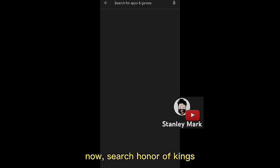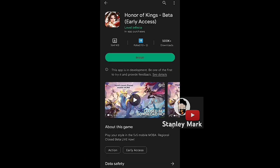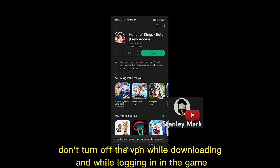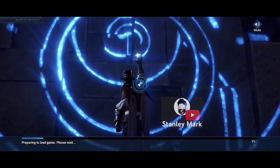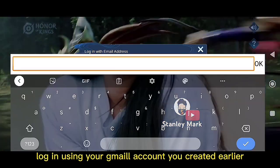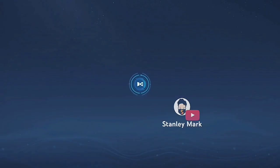Search Honor of Kings. The game should appear and is now ready to install. Don't turn off the VPN while downloading and while logging in to the game. Log in using the Gmail account you created earlier. A code will be sent to your Gmail account — type the code to log in.